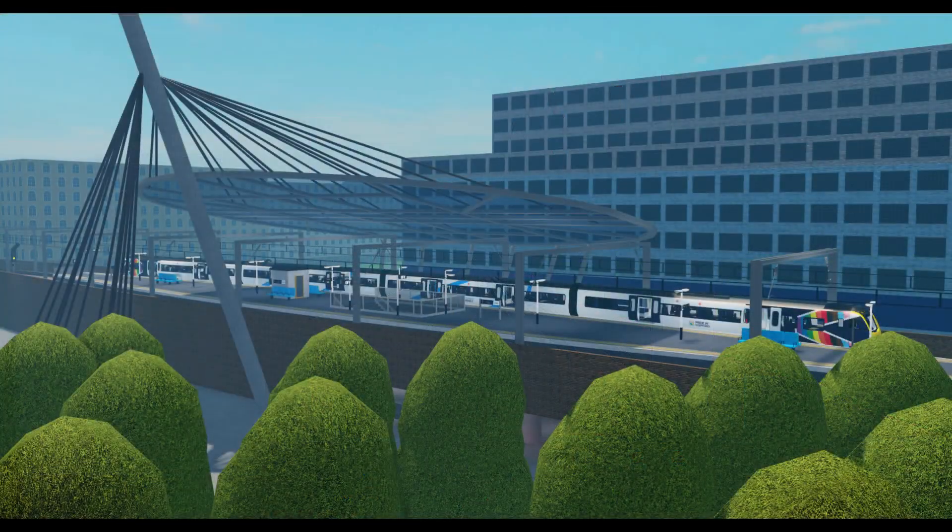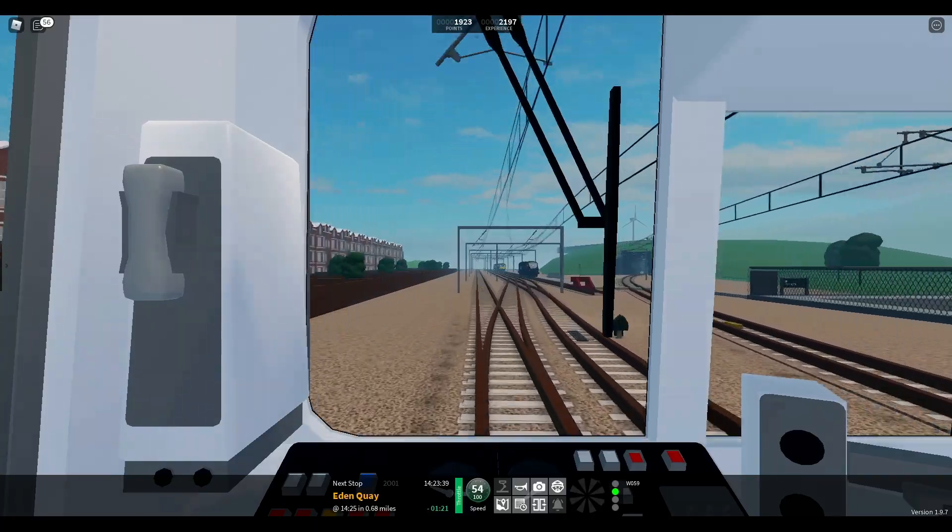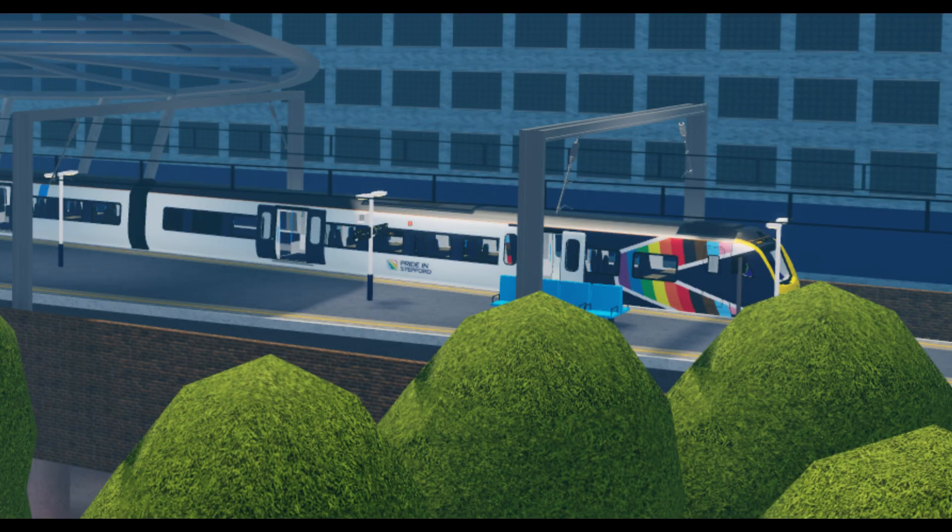When we look at the sneak peek we can see that this station is City Hospital. This is evident because the City Hospital building is literally in the background. We also see a Class 331 in pride livery as well, but that's not really too special.